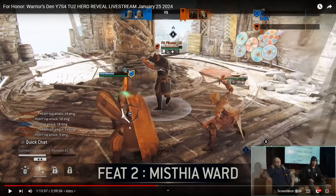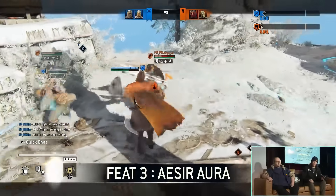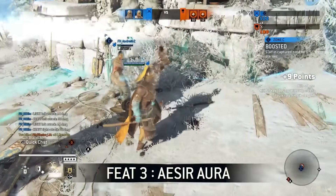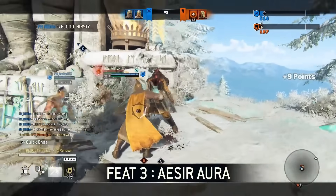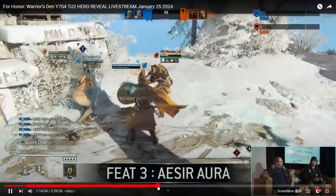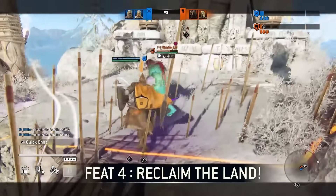That is a big buff whenever you're in those situations — granted you have to land a superior crushing counter light in order for it to work. For Feat 3, the aura — that's an attack buff. For the unblockable heavy you will pulse an AoE that will give a little attack buff to you and your friends. That really lets you get that Shield Blockade bind with the heavy and then you and your friends take advantage. It looks like you're doing 32 — so a five damage buff. Feat 4 gives a damage buff on the lights, so anytime you land an unblockable you pulse out.